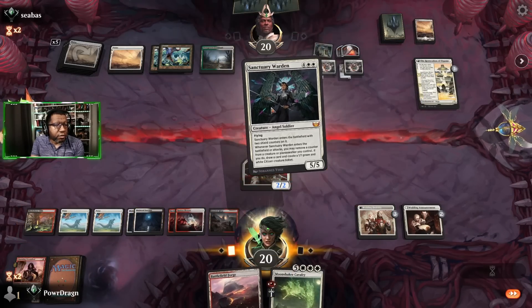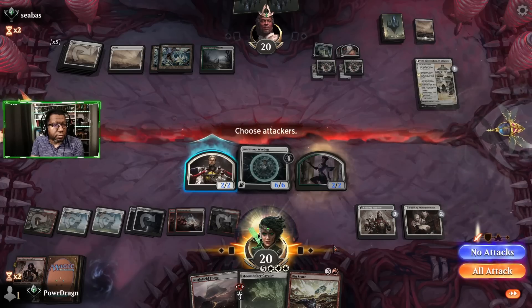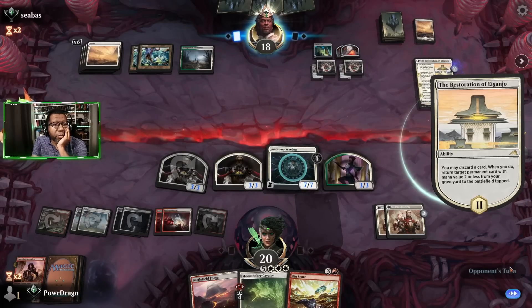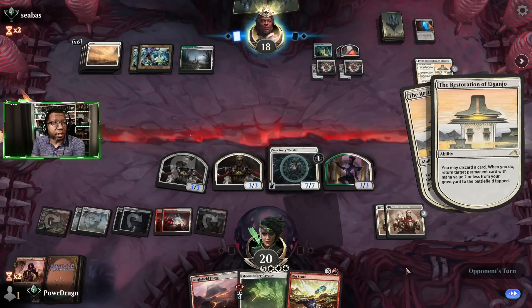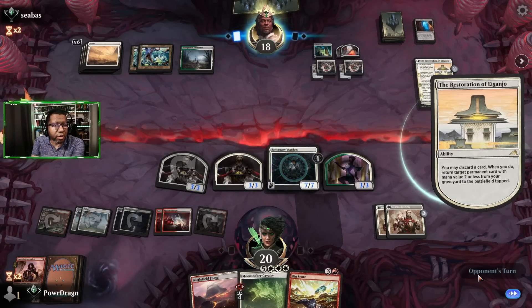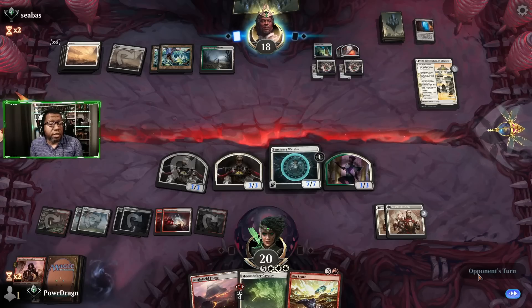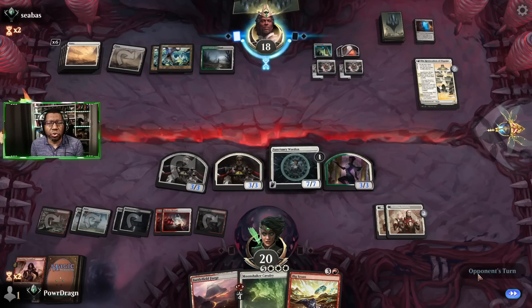I'm going to take the Moonshaker just to protect it in the event of a Farewell. Got a Big Score — not terrible, still nothing else though. I'm assuming the sweeper, if there is one, is now — because nothing else makes sense holding on to two cards. Next turn we could double attack with the Restless Bivouac so that's something if we don't want to play the Moonshaker.